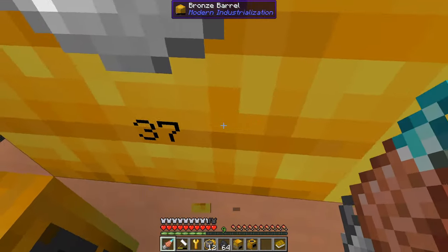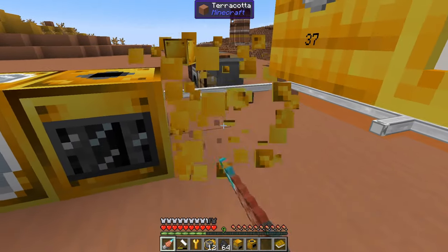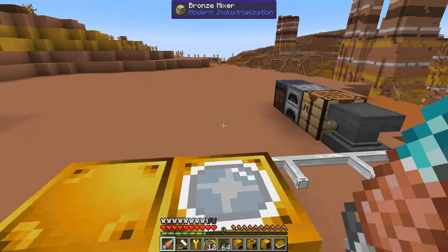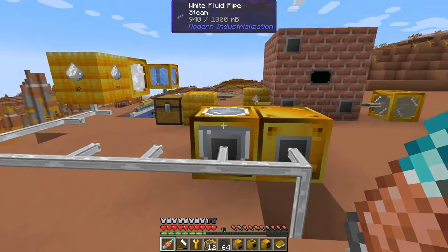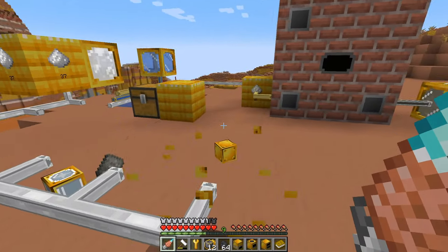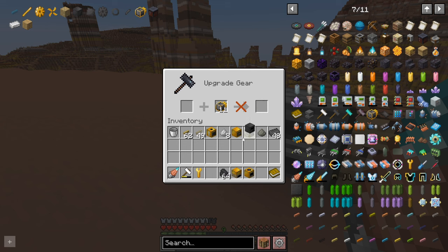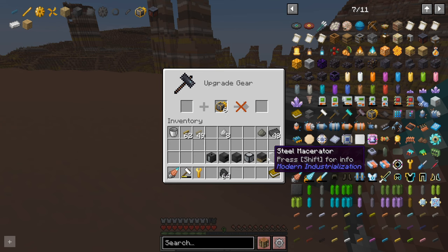I think maybe starting with the macerator, probably the furnace, maybe the compressor. I feel like those are maybe the ones I'd start with. Although we've got enough upgrades, so we'll do the whole lot. It's pretty simple - chuck the machine in there, get the steel machines out. And these things just run a bit faster.